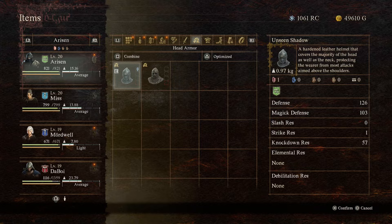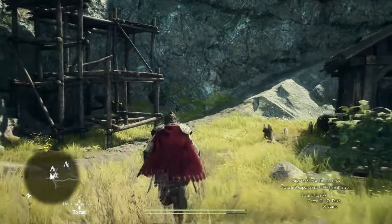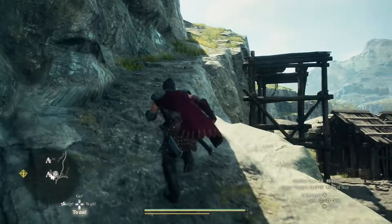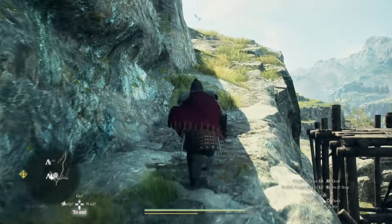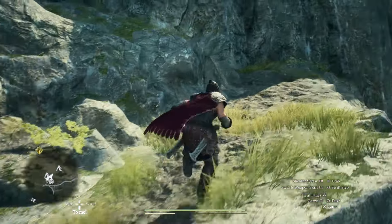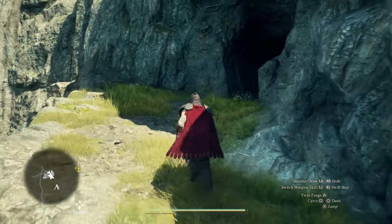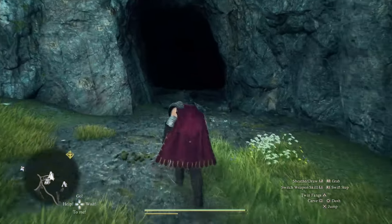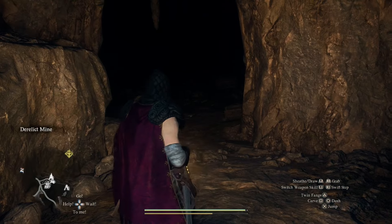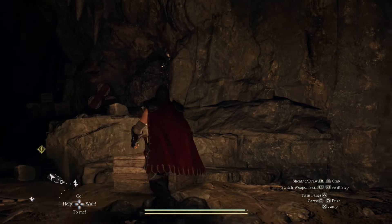It's a great option for any thief, fighter, or warrior build. Now what we're going to do is start heading towards the dagger location. Let's go up this little hill, and once you get to the top of this hill you're going to want to enter this cave — this is essentially derelict cave. Turn on your light just to make sure you have an understanding of where you're going.